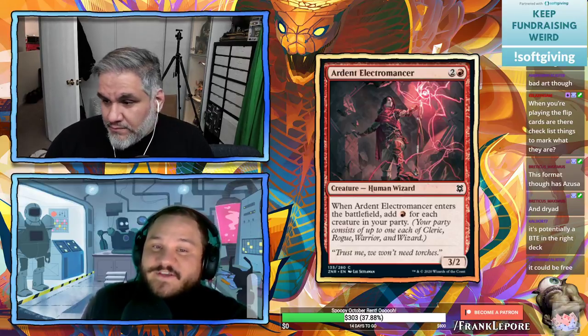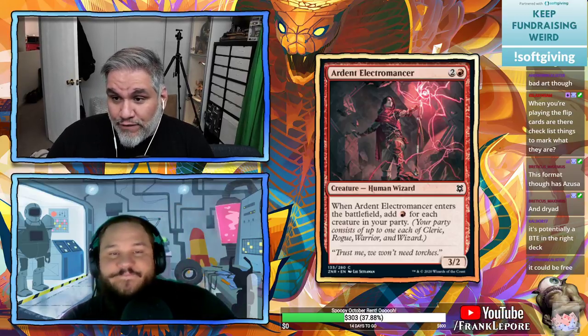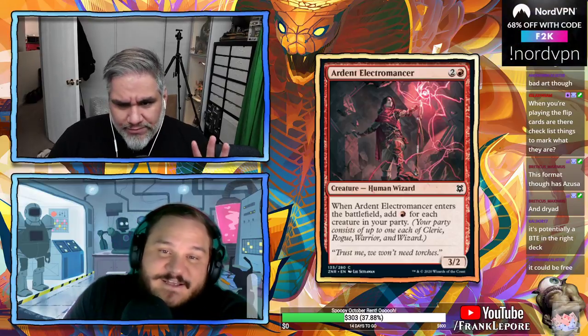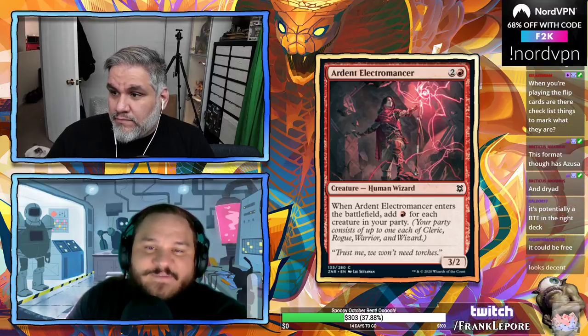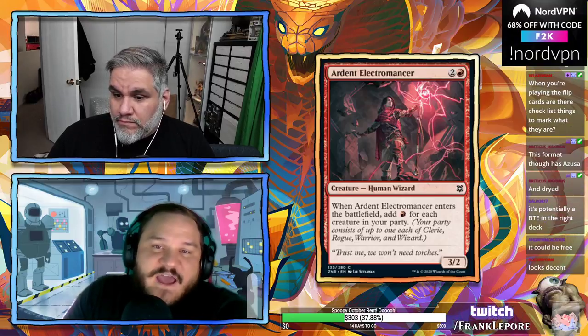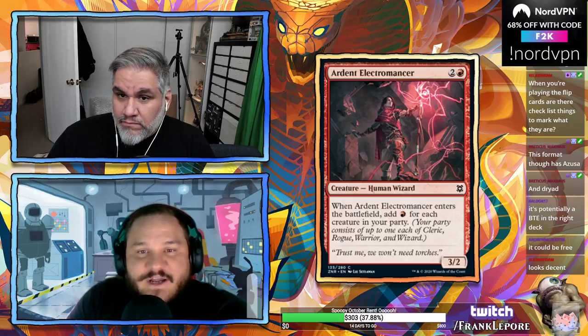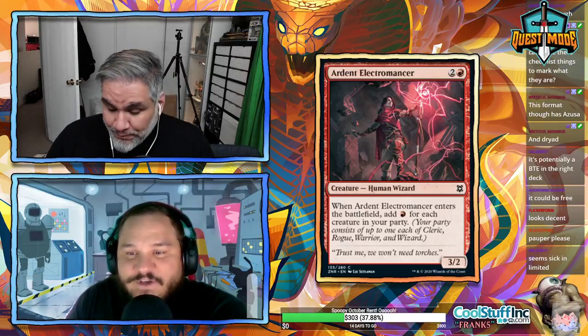You could generate four or five mana with Ardent Electromancer in certain party configurations. On turn five with two or three party members you play your wizard, generating mana, then cast your five-drop after. It's good — you sold me on it.